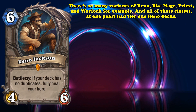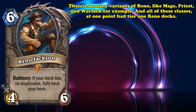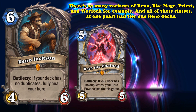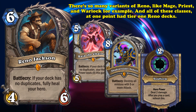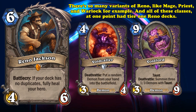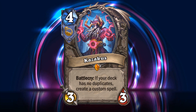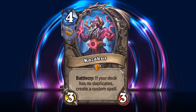There are almost too many variants of Reno Mage, Reno Priest, and Reno Warlock to name, and all three classes at one point had Tier 1 Reno decks. Reno Mage used a pre-nerfed Luna's Pocket Galaxy to make all minions in the deck cost 1. Reno Priest used Raza, Anduin, and a ton of Psychic Scream cards to burst down opponents with a machine gun of hero powers. Reno Warlock used Voidcaller, Big Demons, and an insane amount of card draw to win games. In all of these decks, Kazakus was the glue that made them consistent and powerful. If it weren't for the next card on this list, this Dragon Troll could have definitely been number 1.